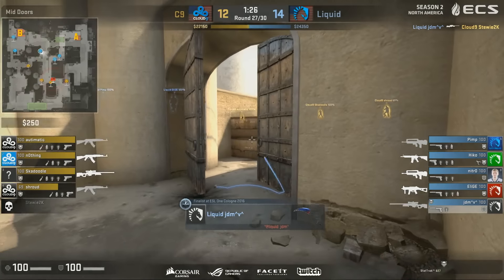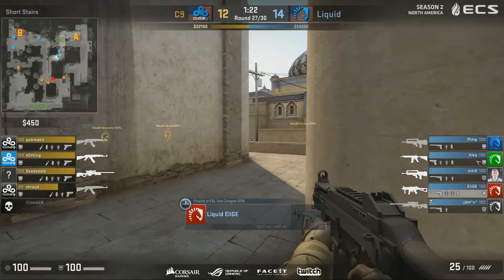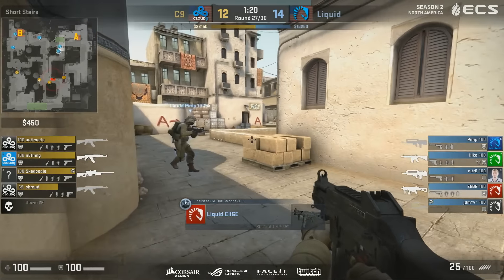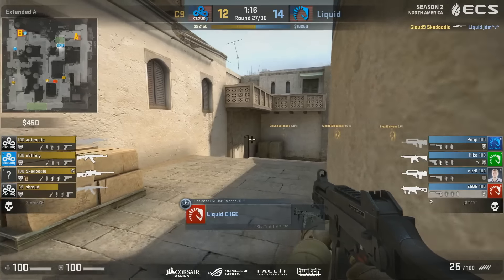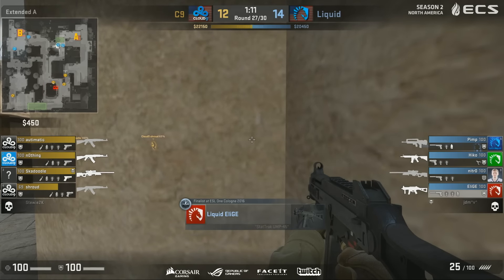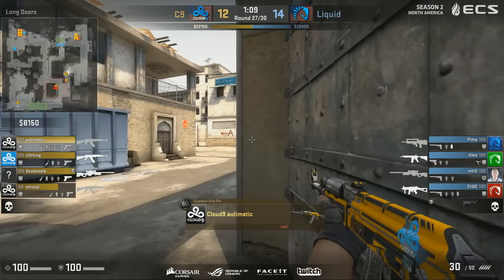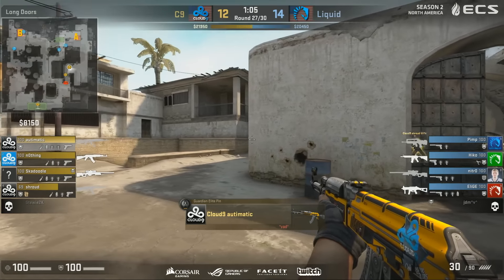They finally are hitting some of their shots. And they seem to be retaking A much better than B as perhaps you would expect. So these adjustments with heavy catwalk play are really working out. The catwalk play also allows JDM to be more aggressive in middle because he has support from teammates on catwalk. The idea for Cloud9 now is — okay, there is all this catwalk presence — and they should probably repeat the last round. Long is still open and they know Liquid are playing the same setup.